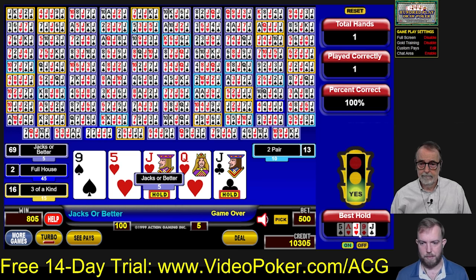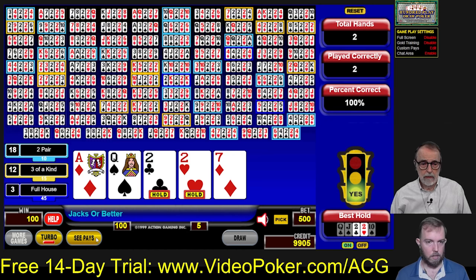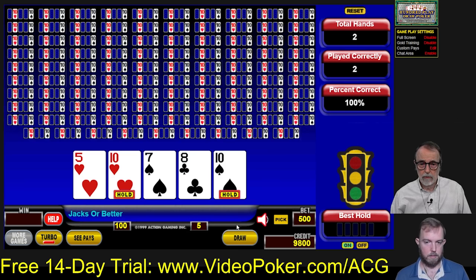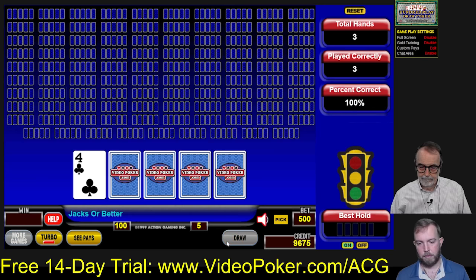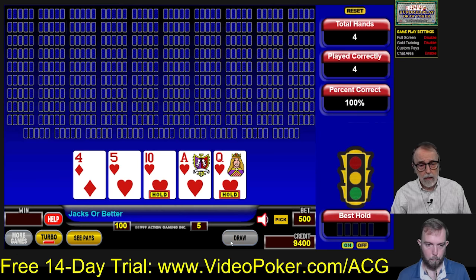We've got a pair of deuces — we only lost five credits there, so that's not bad. Now we've got tens. We started with 10,000 credits here, so that's how you'll know how we're doing. A lot of people would just save the queen and not keep the ten, but that would be incorrect. You've got to keep the two-card royal there.